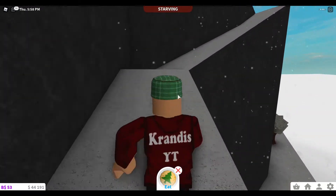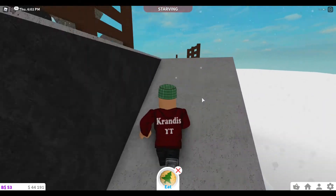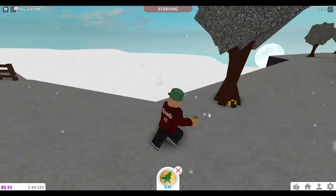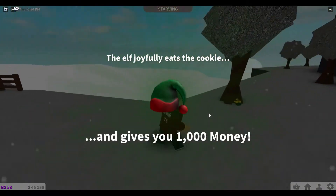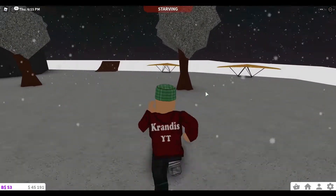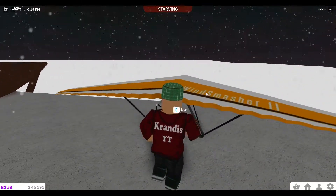Oh yeah, I heard it — a little fairy noise thing. Where is it? There it is, it's next to the tree. The elf joyfully eats the cookie and gives you one thousand money. And then you can use a glider and head back to your plot.